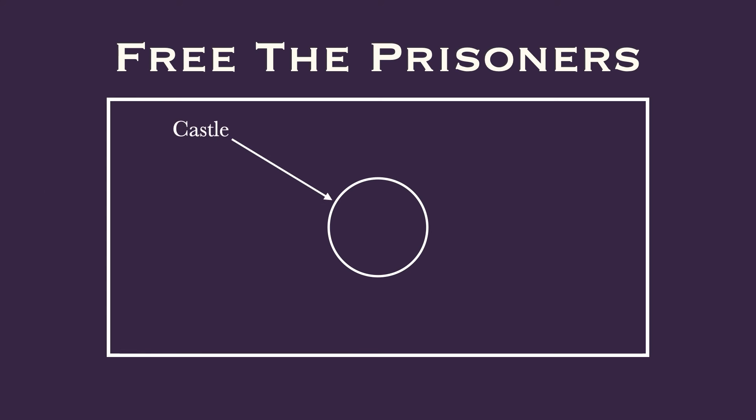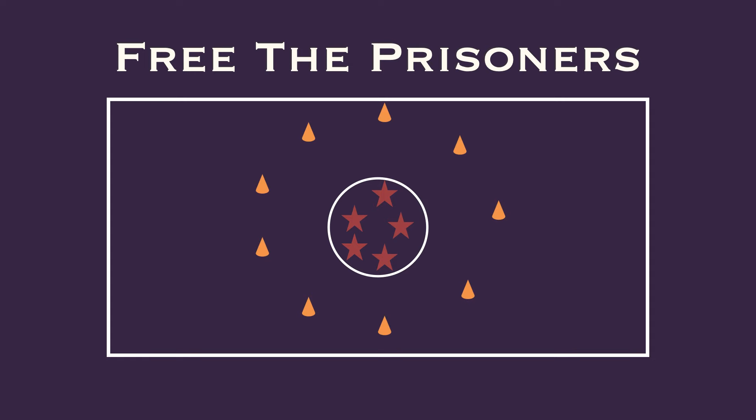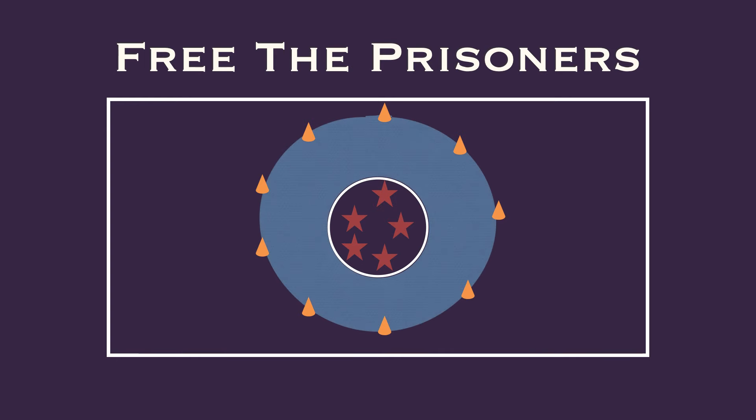In this game, you're going to use the center circle, and that's going to represent the castle. Inside the castle, you're going to have a bunch of prisoners who are starting in there and they're stuck in the castle. You're going to place down cones at a specific distance away from the castle, and the area between the cones and the castle is the moat.